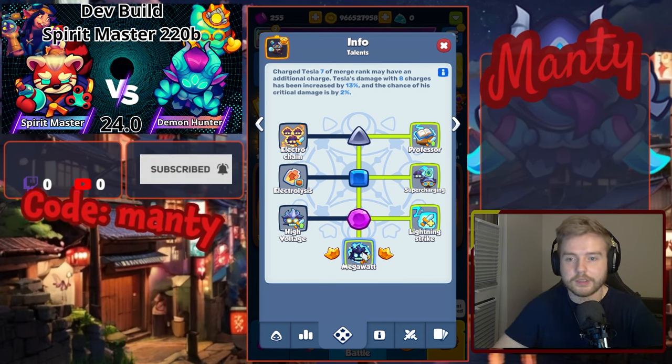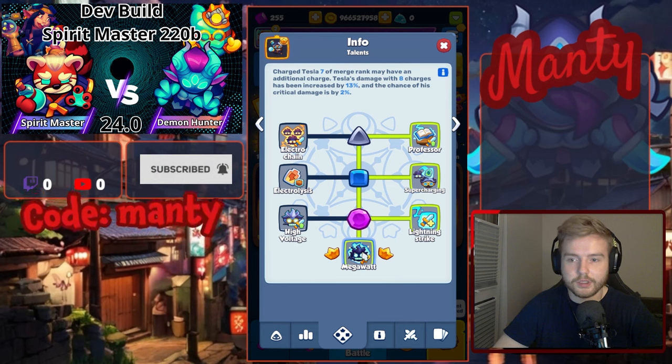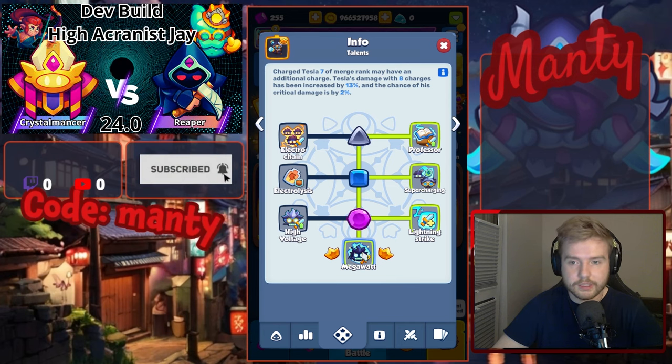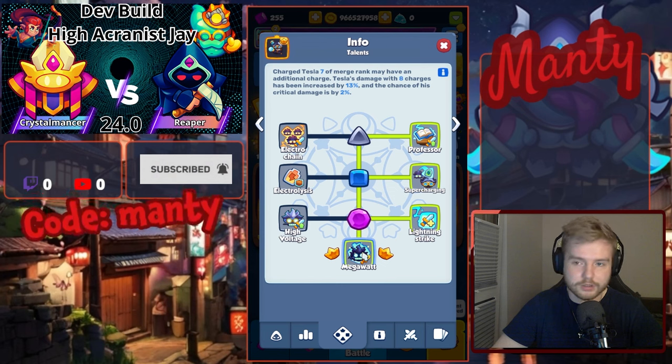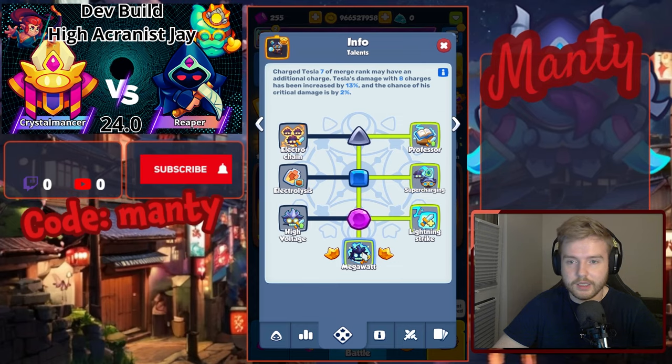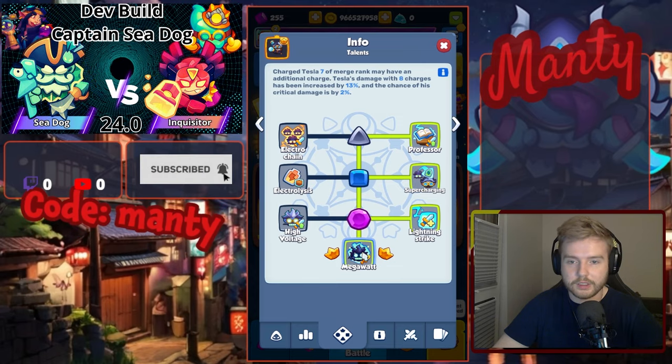Level 15 talent will now give you the ability to increase the number of charges for your Teslas. Tier 7 Tesla will be able to get 8 charges. Teslas with 8 charges will be getting 13% increased damage and 2% more chance of critical damage.